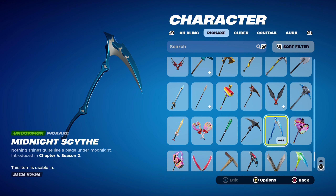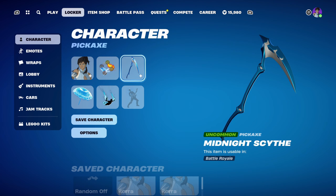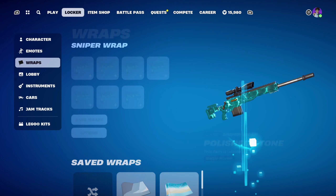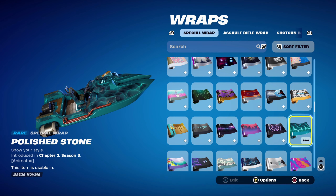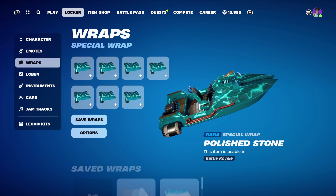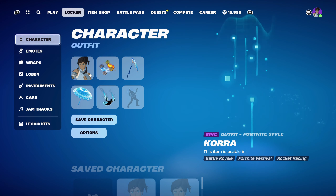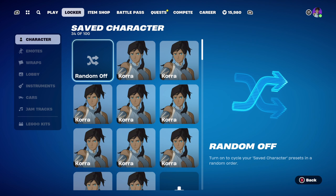The pickaxe is the Midnight Scythe, introduced in Chapter 4 Season 2, for the blue design. This is a pickaxe you can get for redeeming a V-Bucks card, available up to April 14th — any size card works and you'll get the pickaxe for free after redeeming. The weapon wrap for this combo is Polished Stone from Chapter 3 Season 3's Battle Pass, used for the dark blue and light blue design. The hardest part for the second style was finding a weapon wrap that went nicely with it.